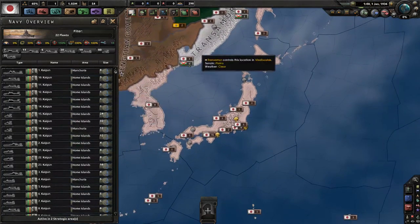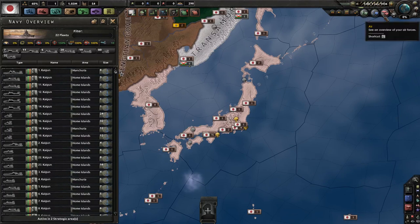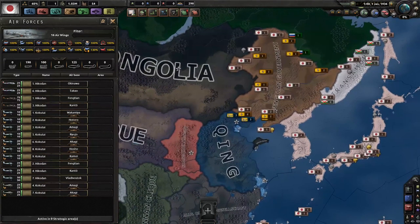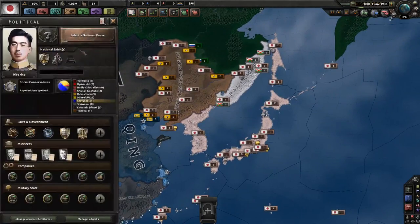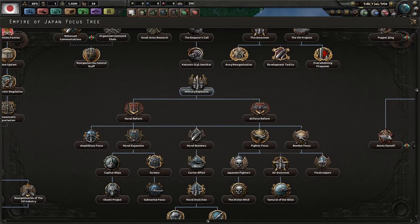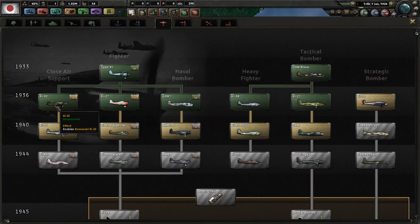You can merge or separate those fleets to your heart's content. You have just an absolutely huge navy and it is definitely one of your strengths. You have 415 airplanes at your disposal — mostly fighters, naval bombers, and tactical bombers. A lot of these planes are on your carriers, but your air force is definitely another one of your strengths, if not your greatest strength as Japan.